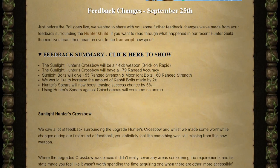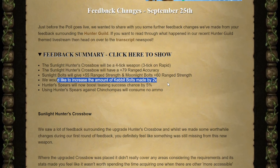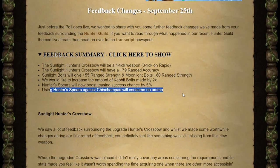A couple of days ago we got some more changes to the hunter guild. The new crossbow is a four tick weapon but will be three tick on rapid. They've changed its ranged accuracy and the strength of the bolts, as well as how many bolts you'll make by two. The spears will actually be useful in the skill itself, increasing your teasing success by 5%, and if you use the spears to reset chinchompas it will not cost any of your ammo.